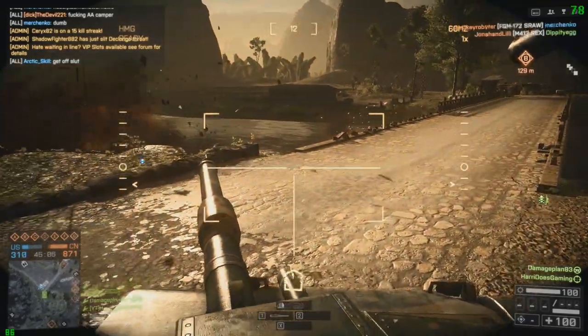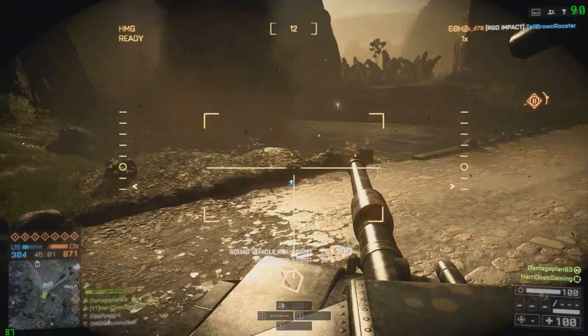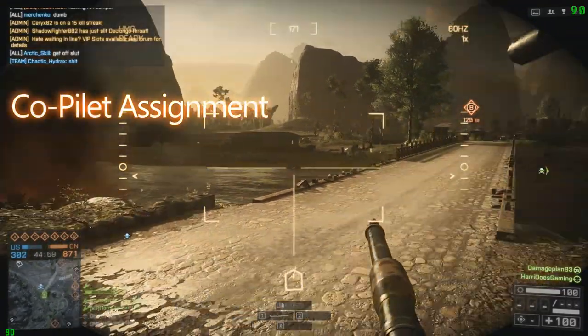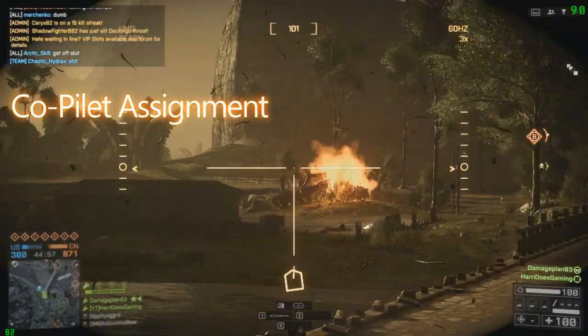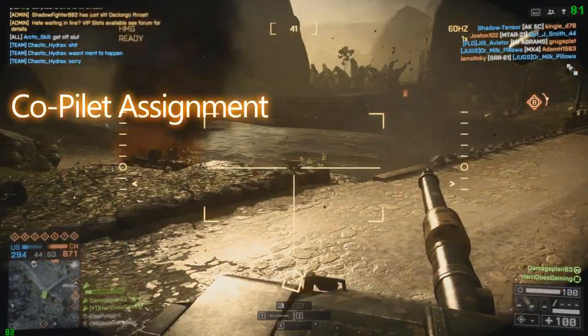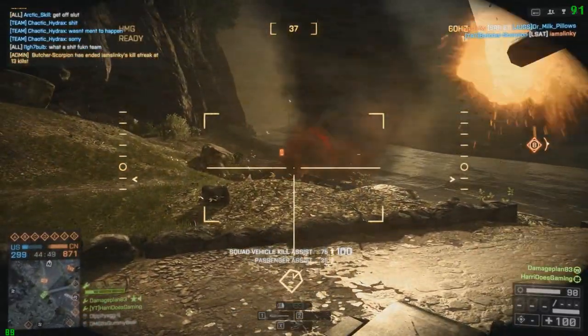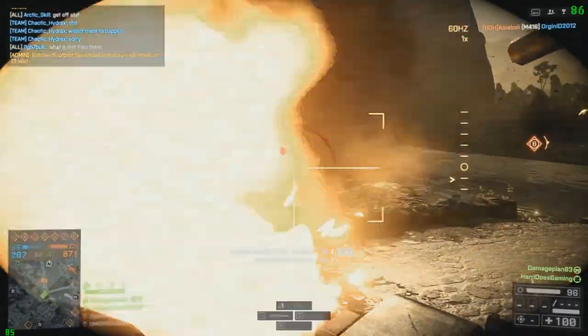Today's video is how to unlock the AS Val Second Assault DLC weapon. You need to complete the co-pilot assignment. I'm not too sure if this is intended by DICE, but you don't actually need to wait for Second Assault to come out to unlock this weapon. It's the only weapon from Second Assault where you don't need to complete the tasks on one of the new maps.